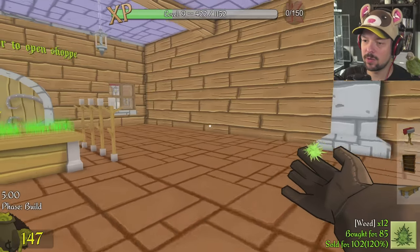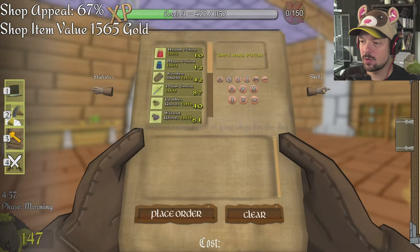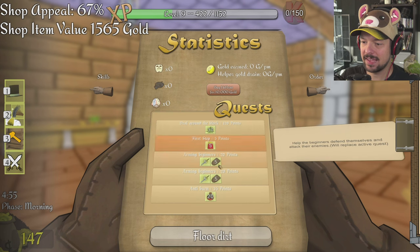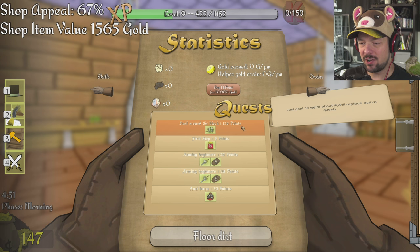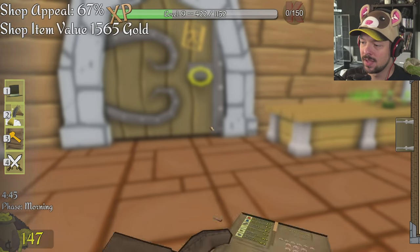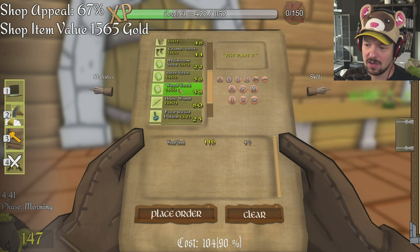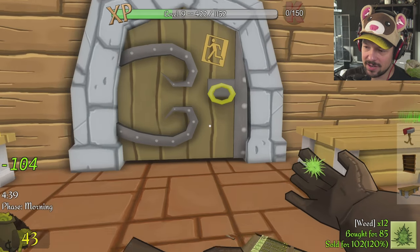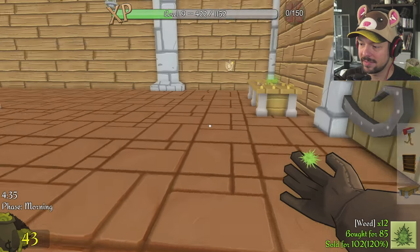We have 148 gold left. We're going to reuse that and open up the store. Let's have a quick look because we probably want to take a skill here. Deal around the block — 30 wheat, plenty of points. 120 points. I might do that. I'm going to be selling wheat today out the wazoo. Give me some wheat seeds because we're probably going to have to make a lot of wheat. I do not have enough gold. I'm a smart cookie, aren't I?